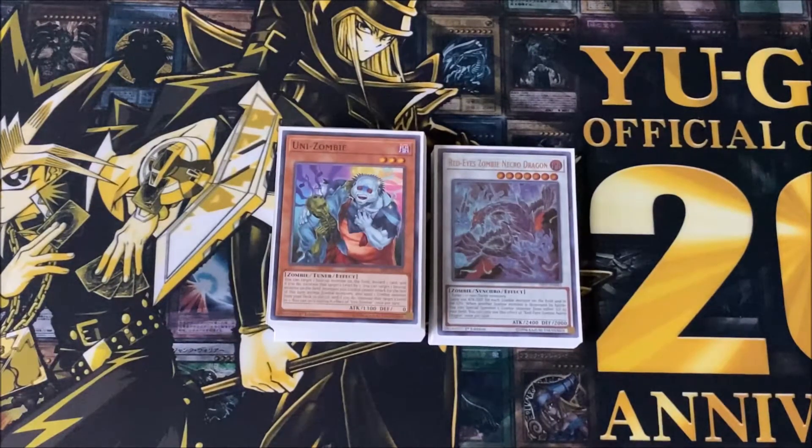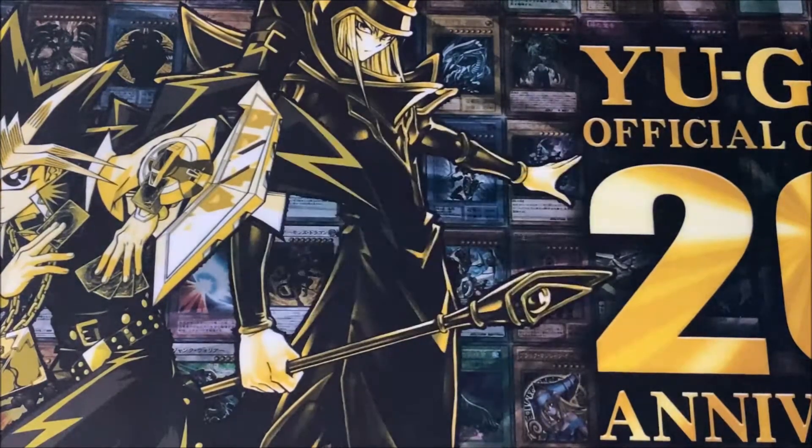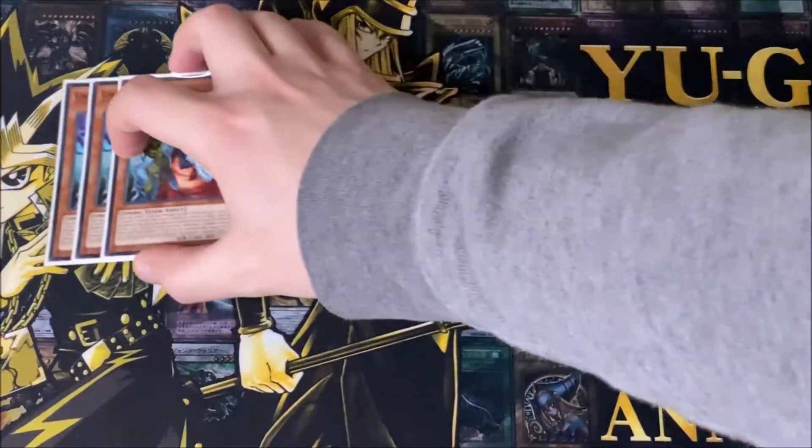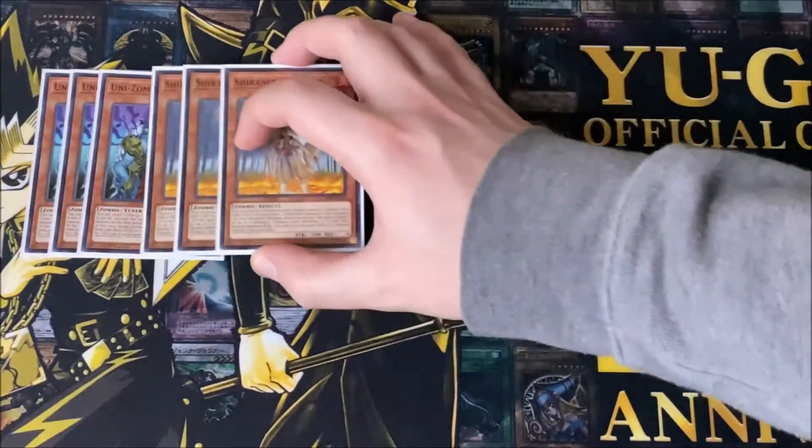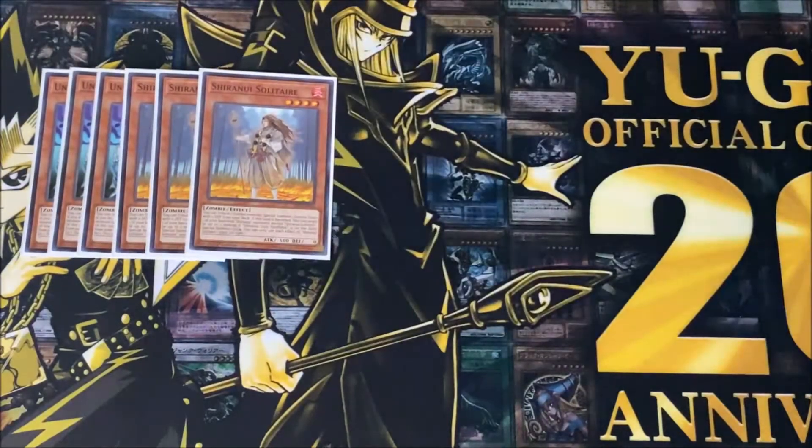This is pretty much full-powered zombies and this deck is really fun. First off, we play three copies of Unizombie — an amazing card, you have to play this at three — along with three copies of Shuranui Solitaire. Three copies of each is standard for zombie decks; these cards are just very powerful and they help out zombie players so much.